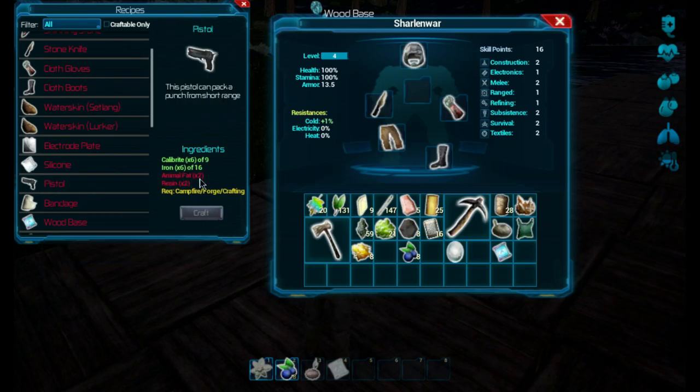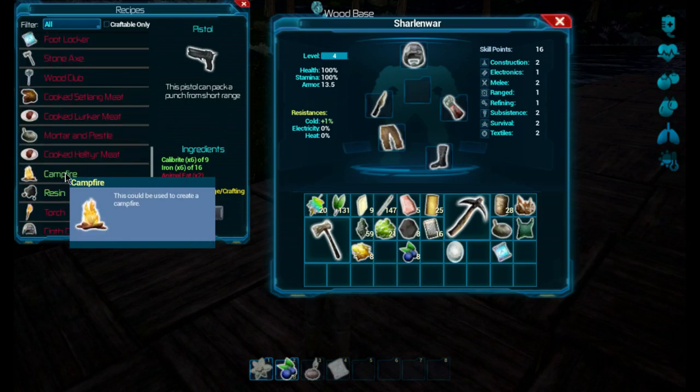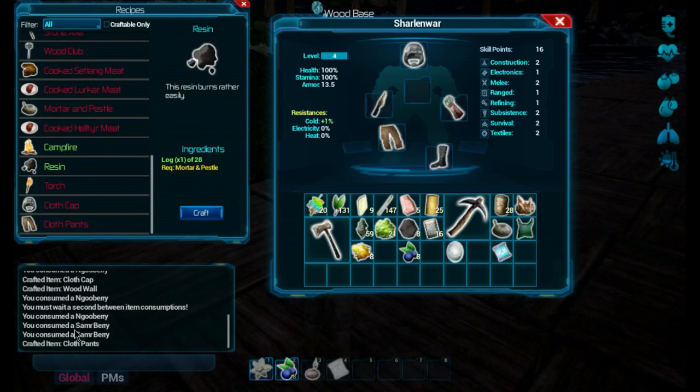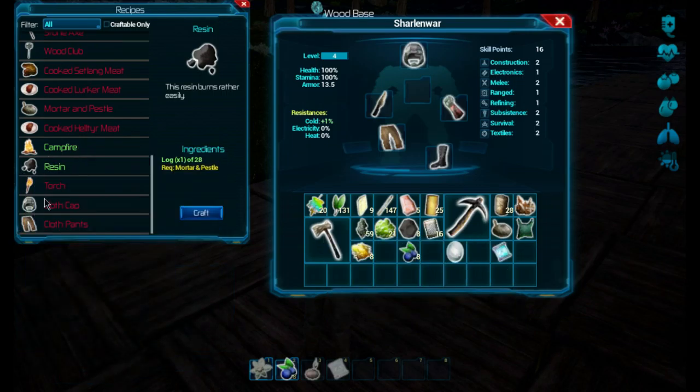I do want to make a pistol. So we need to find animal fat — that's right here. So that means we're going to need to kill an animal, with our axe probably, or something to that effect.